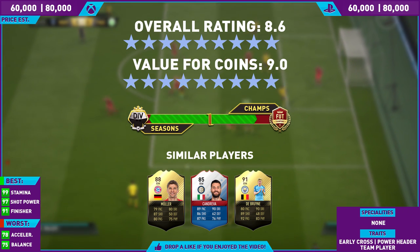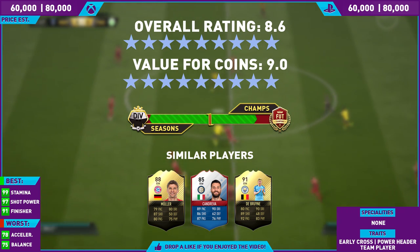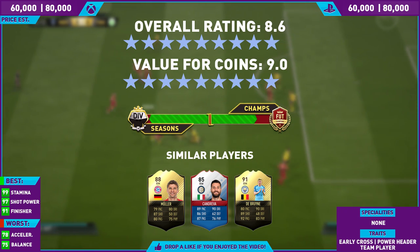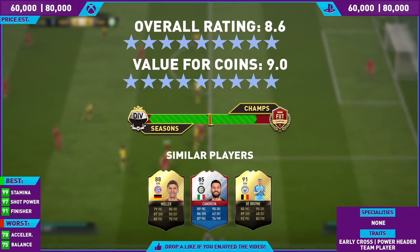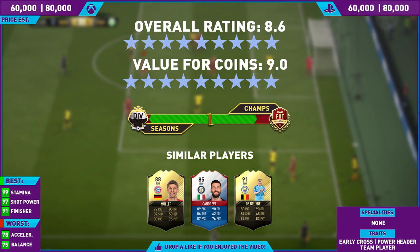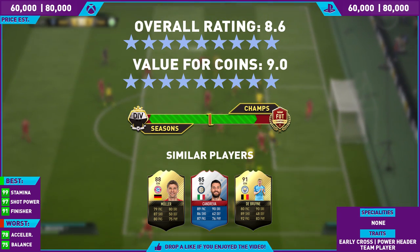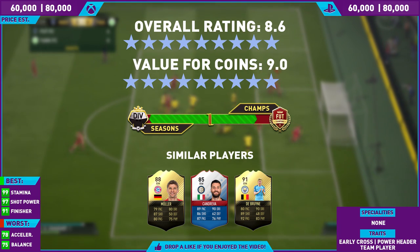Similar players include the likes of Mule, Draxler, and De Bruyne. I know some of them have four-star skills and more pace, but they are very similar in certain aspects of their style of play. That's going to be it for this review, lads. The next batch of reviews will be coming out for the Footies winners. Smash that thumbs up button — your support on this series and this channel is so damn important. So once again, bring the hype, smash that thumbs up, subscribe if you are new around here. And as always, lads, I will catch you all next time.